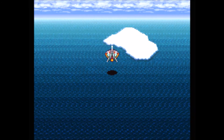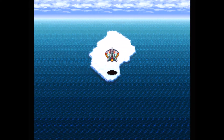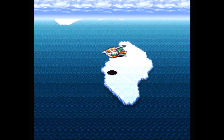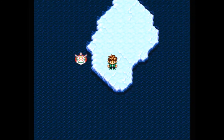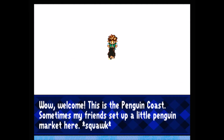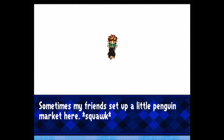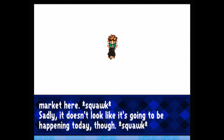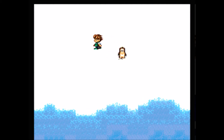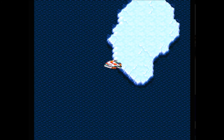Over here at Antarctica there's a blessed base, but what I want to do is land on this iceberg or island nearby. Right around here — yeah, the Penguin Coast! This little penguin market is actually really nice. It's very rare for this to happen and it normally only occurs towards the end of the game. Basically you come here and for 30,000 gold apiece you can buy any of the various stat-enhancing seeds in the game. Pretty nice if you want to grind up for that.